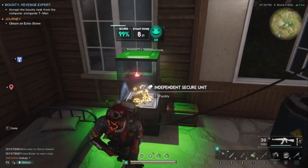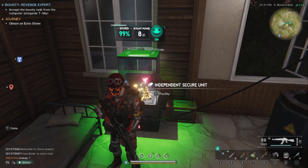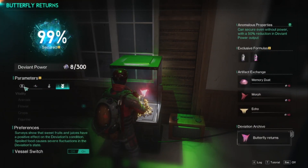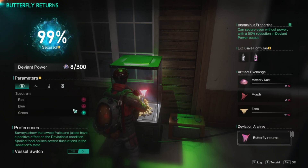This is the first one you get and it's the easiest to keep happy. These are the parameters — the things it likes and dislikes. You can unlock these over time with deviant power. In the beginning you'll only be able to unlock two of them, so it makes it a hassle to figure out exactly what to do.